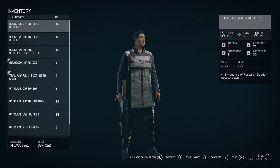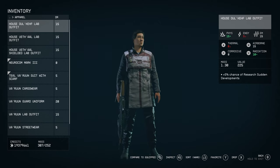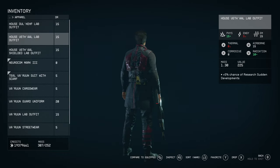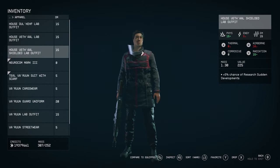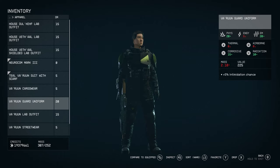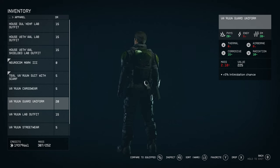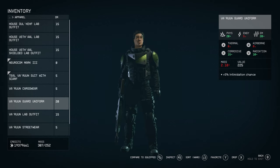Now let's look at some of the new outfits. We have the House Dokev Lab Outfit, another Vital House Lab Outfit, and a Shielded Lab Outfit. There's also the Varun Cargo Wear — similar to what we have before but with a different color scheme. Then there's the Varun Guard Uniform, which I like quite a lot — it looks really nice, much better than the UC guard uniform. The green looks fantastic. I couldn't find a helmet for it, though I think there is one.